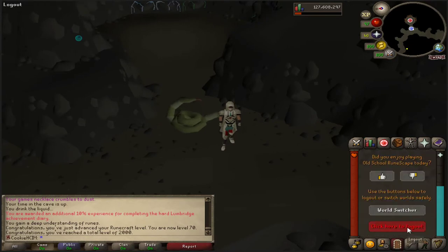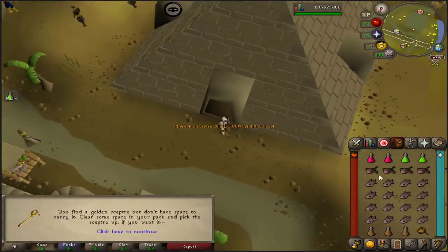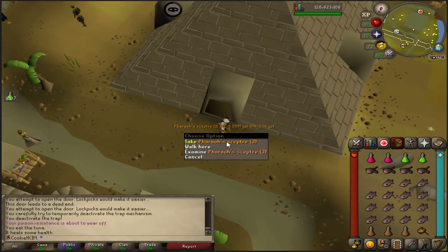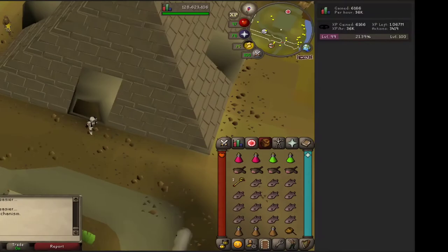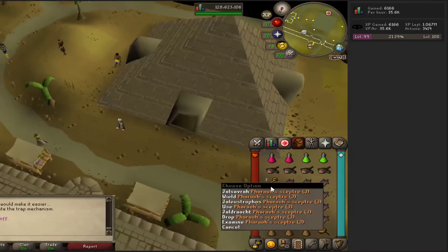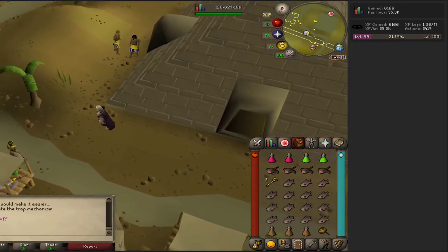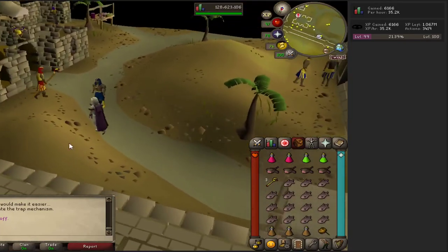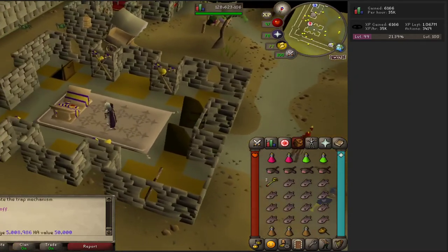We're going to be starting off this episode with some Pyramid Plunder. Oh my god, this is my very first run and I got the Ferro Scepter. This is literally the first run I've done today - I did a little bit of thieving at the guild for some seeds, but I can't believe this, it's literally insane. I was prepared to do like an hour of this, and I literally do one run and get it straight away. That is awesome.